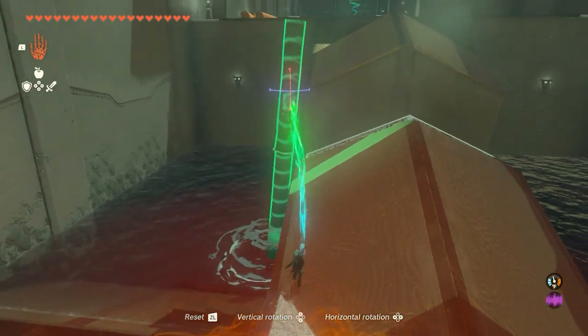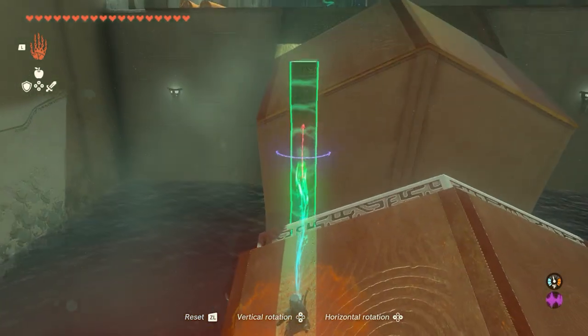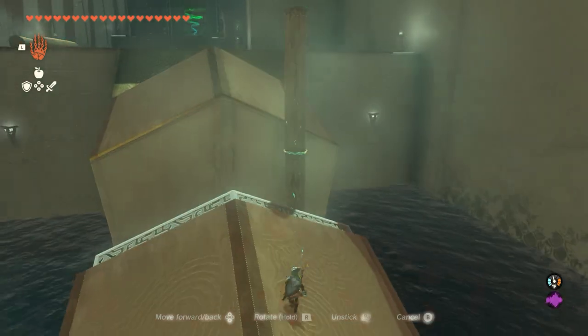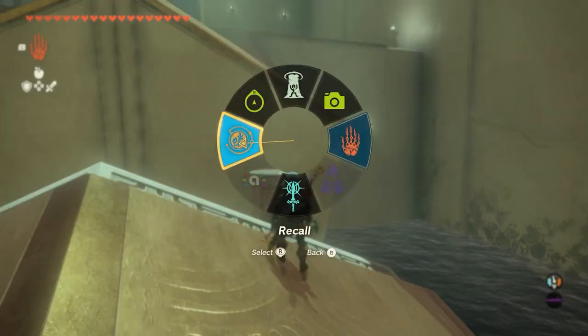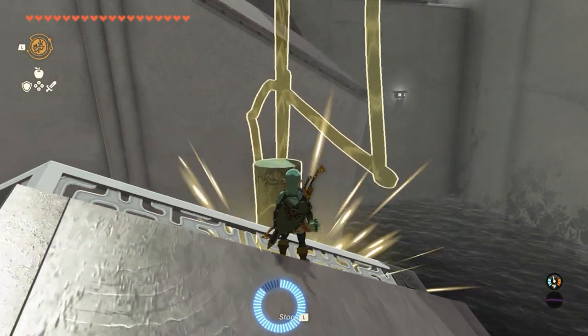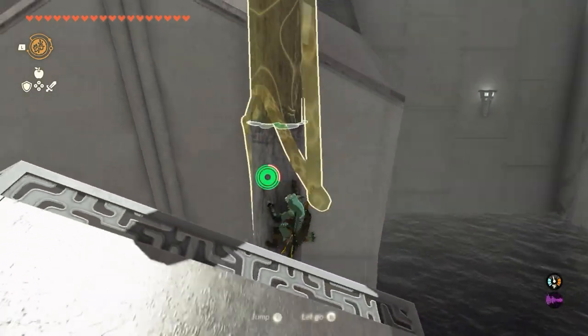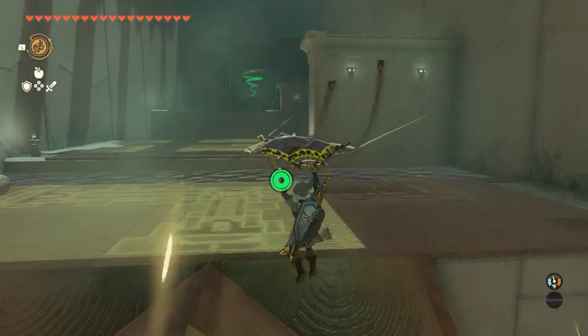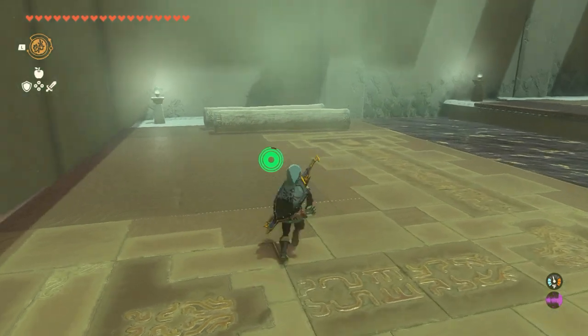Trying to control logs when you stick them straight down into the water as a buoyant sort of ladder can be a little bit hinky. So if you do like I do and use time to kind of control it a little bit, I definitely wouldn't think twice about it. In fact, I think the time travel power is one of the most useful powers in the entire game.